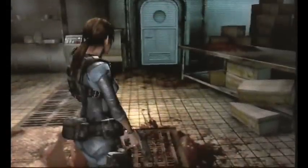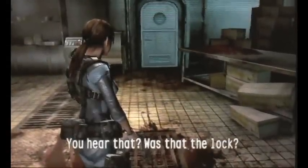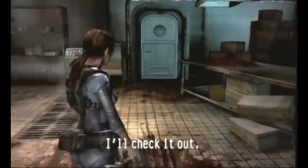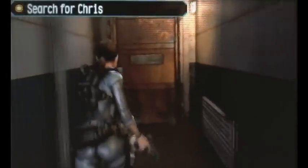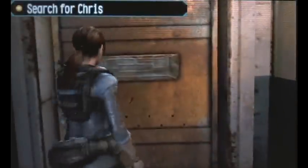After that flashback, you'll return to Queen Zenobia again. Now you continue to search for Chris. Open this door and continue to walk down this hallway, then open this door. And look who it is — it's Chris Redfield.